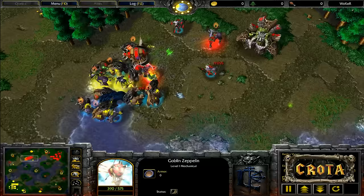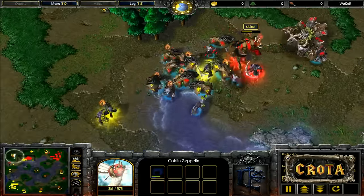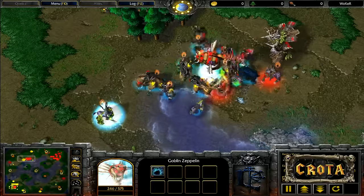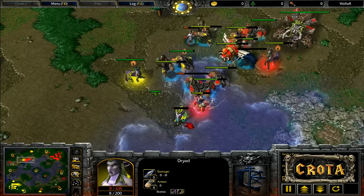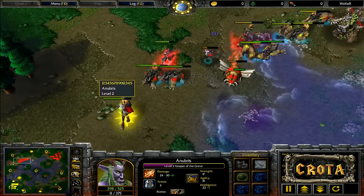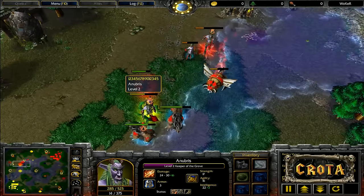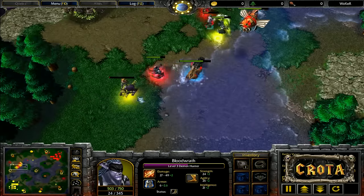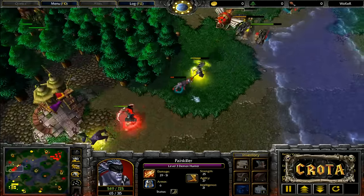The Goblin Zeppelin is playing well for Foggy, micromanaging a low hit-point Bear away. A low HP Bear tries to get away but gets taken down. Mana Burn lands on the Keeper of the Grove as it tries to head back. The Keeper of the Grove has an Orb of Venom but it won't be very helpful here. It has a Staff of Preservation — will it escape? No Staff of Preservation on the Demon Hunter, and that's a situation where you really want two Staffs of Preservation.